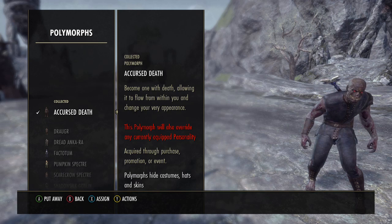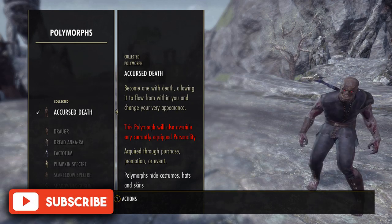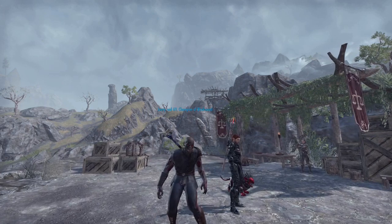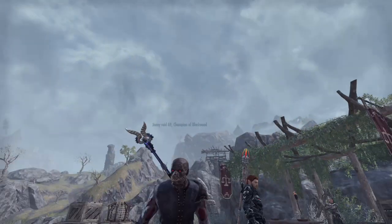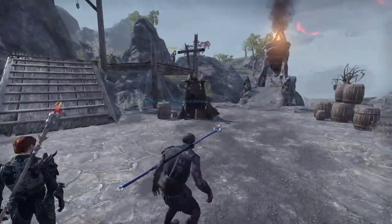The first polymorph we are going to look at is Accursed Death. Accursed Death was a polymorph brought out with some of the Halloween crying crates that happened around back of September through to the start of November. As a polymorph it will also override any personalities that you have and give you a particular way on how you walk.